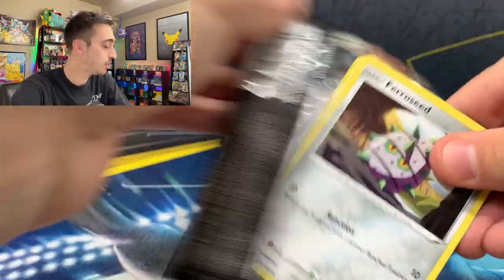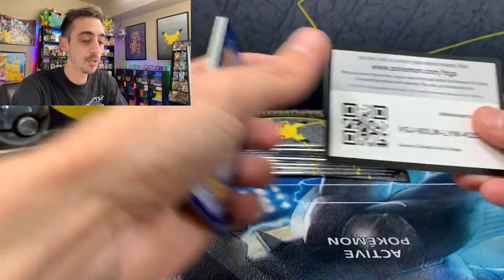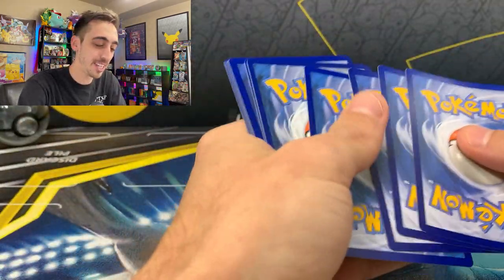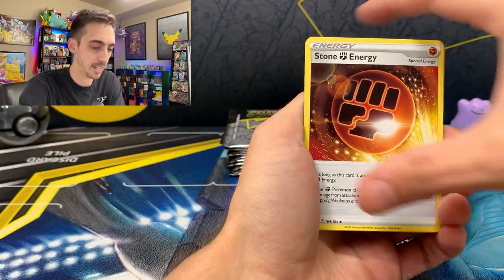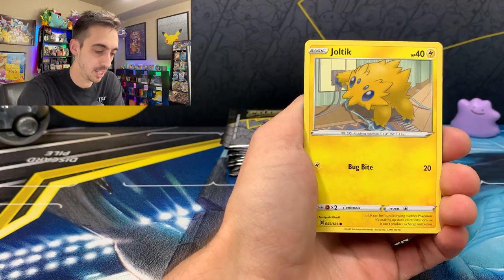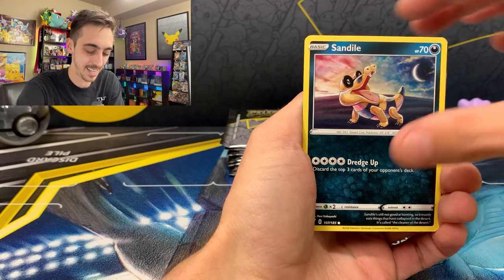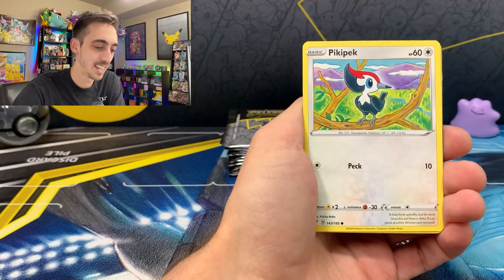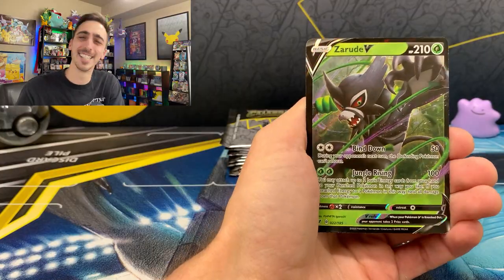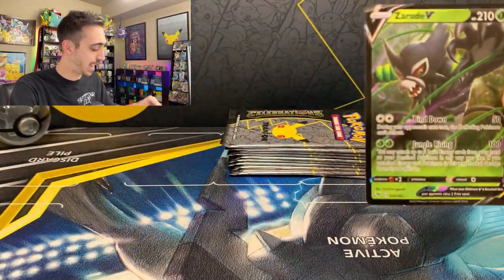Vivid Voltage pack next — still looking to pull the Pikachu alt art, Pikachu full art V, or the Rainbow Vmax Pikachu. We got Psychic Energy, Stone Energy, Shuckle, Cramorant, Ferroseed, Joltik, Sandile, Seedot, Pikipek, Yanma for our reverse, and Zarude V in the Zarude pack.